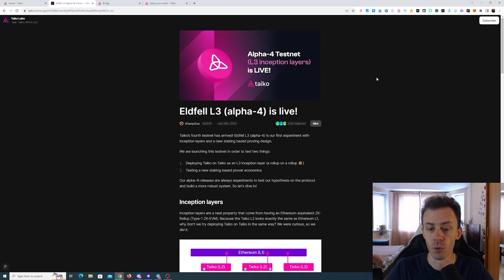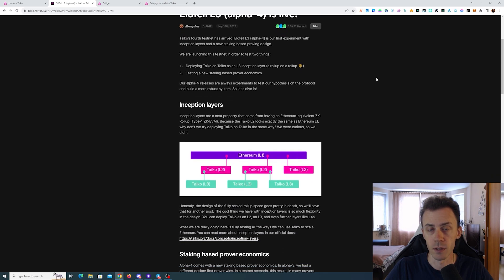Recently Taiko launched Alpha 4, and in this particular testnet we have not only L2 but also L3 — that's the key difference compared to Alpha 3. You can read more on the technology part on their blog and the docs. Alongside that we also have new tasks on Galaxy. As a disclaimer, we're not going to set up a Taiko node, so if you're looking for information regarding the node you're not going to find it here.